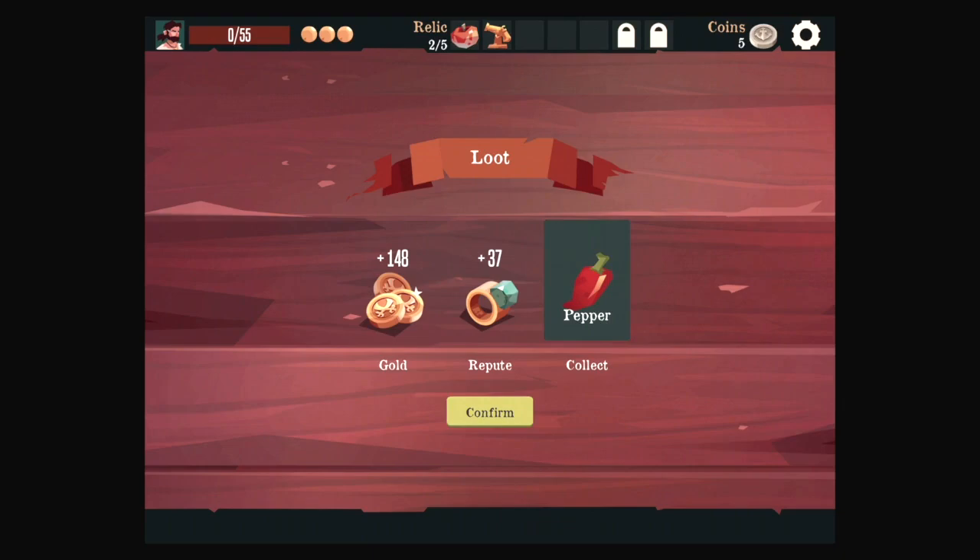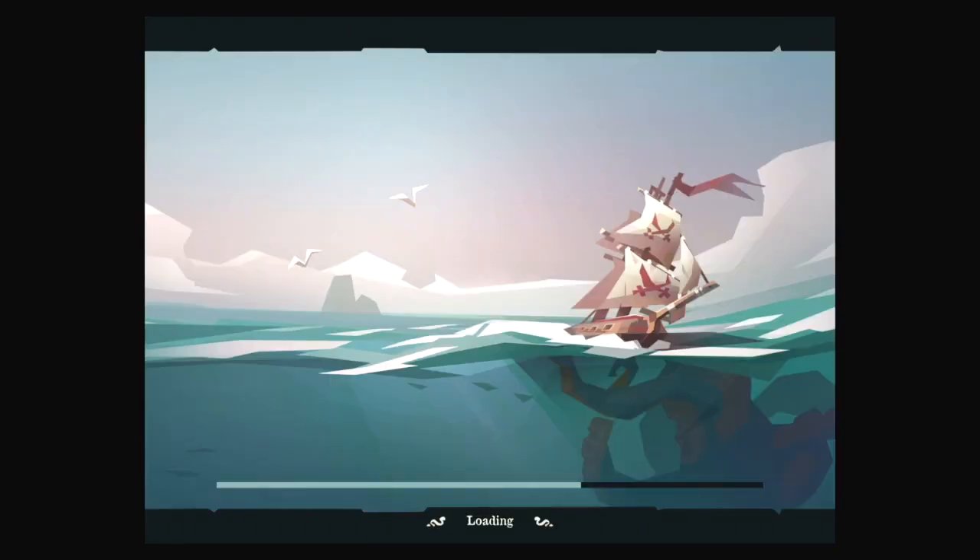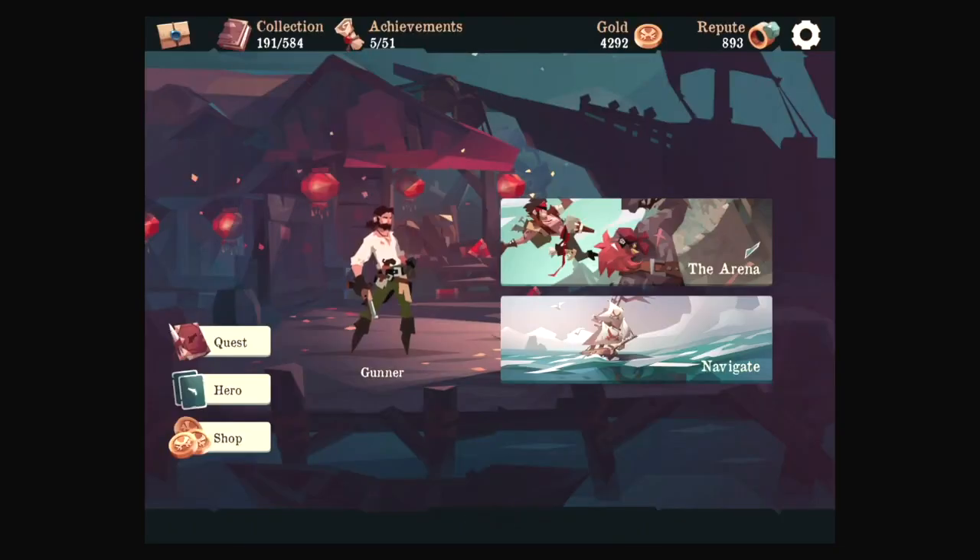Got some golden things. Pepper — draw a card whenever you lose HP on your turn. That's an interesting one. Well dear viewer, hopefully you've enjoyed this return to Pirates Outlaws. Leave a like if you did, subscribe to see more iOS gaming videos, and have a great day.